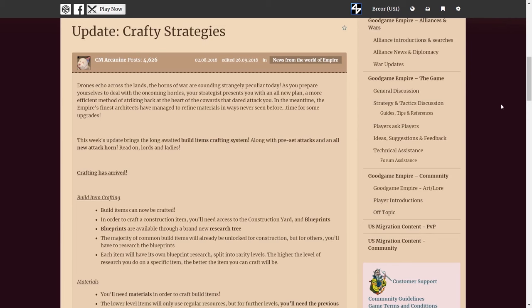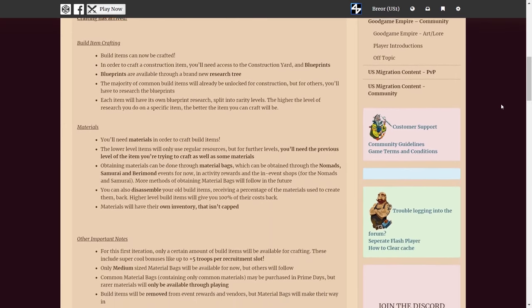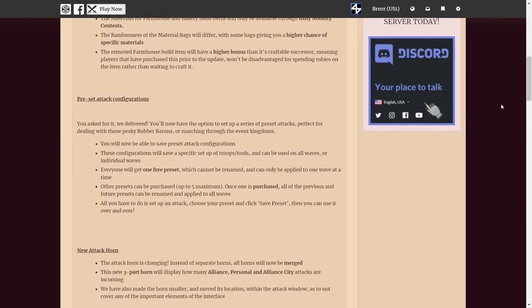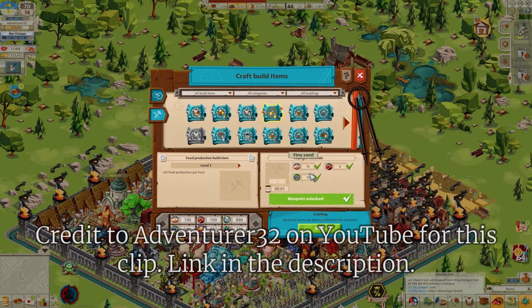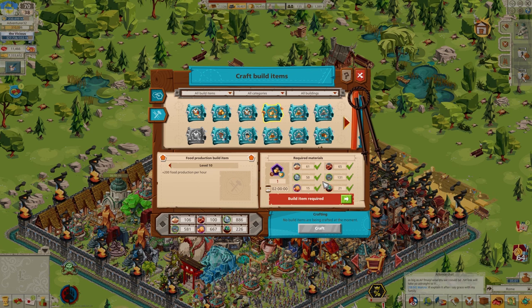In August, Good Game Studios finally added a crafting system for build items. To be able to craft build items, players had to first complete new research at the research tower. Then they needed to obtain materials, which mostly came from randomized material bags that players could purchase for event currencies and earn as LTPE rewards. You could also obtain materials from deconstructing your existing build items, which would destroy them. Crafting more powerful build items required rarer materials, like resin and soulstone. None of the materials were that hard to get — they were simply difficult to acquire in large number. At first, crafting build items was very quick, taking only seconds, but Good Game Studios later changed this to take a couple of hours.